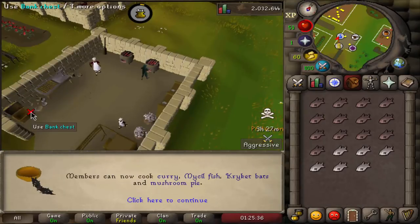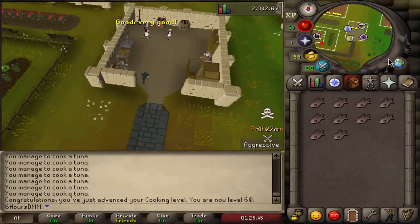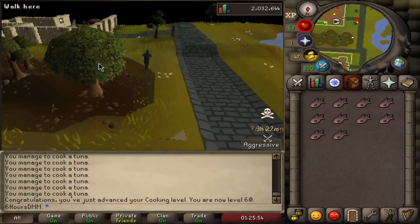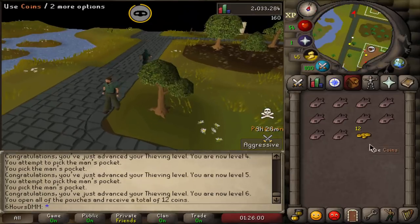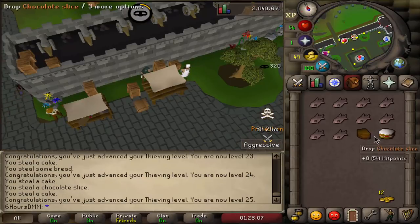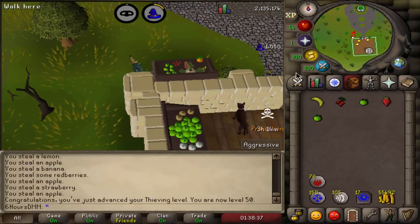60 cooking done. Let's get our thieving up — we're going to start by pickpocketing men. I'll take a couple of tunas with me. The men are located somewhere in the crossroads just south of here. Level 5 thieving from that — pretty lucky. Now let's get to the center and do cake stalls for more thieving XP. 25 thieving from stalls, and there it is — 50 thieving. That took a little bit of time.